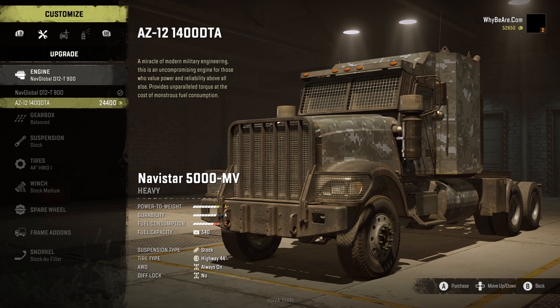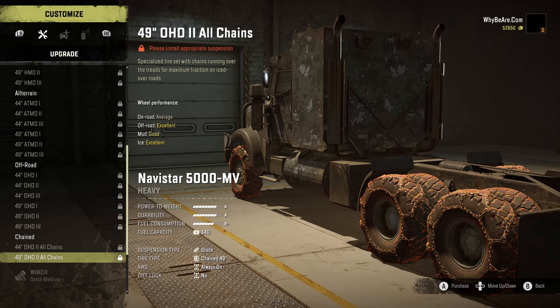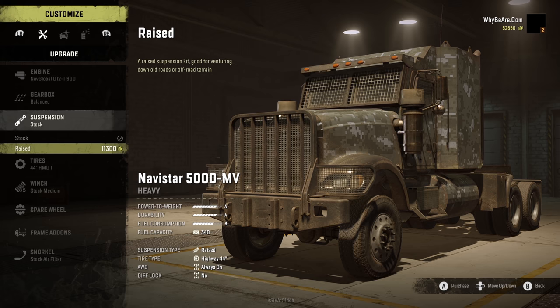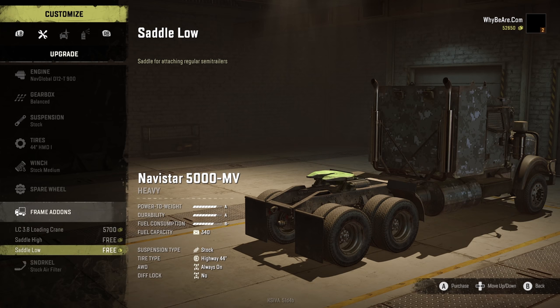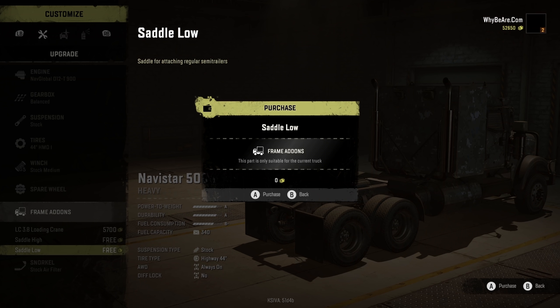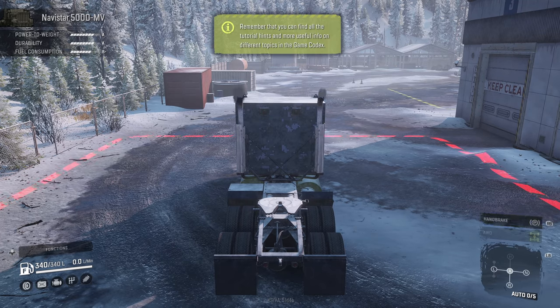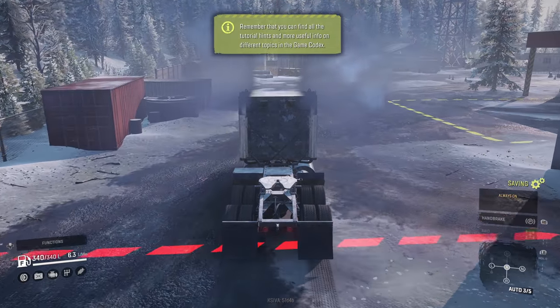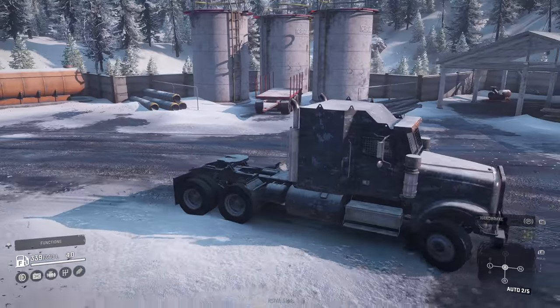I don't use the interior camera enough to pay that much for it, but you can at least remove it if you wanted to. We could get a better engine, but that's way more money than I want. What I would really want is better tires, but those are locked behind the level upgrade. We could get more suspension, but I don't think that's necessary because if I'm in dirt and mud and snow that requires suspension that tall, I'm already done for because these tires aren't going to do it. We probably will want a saddle low so we can attach trailers to it. And that trailer we found is actually just a normal trailer hitch.